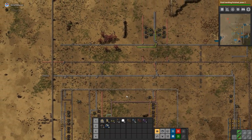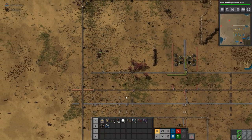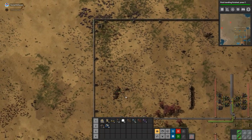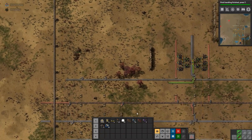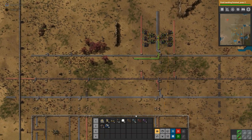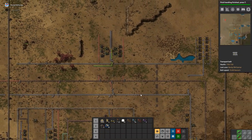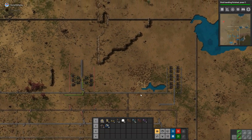We have a biter attack incoming. And we talked about building an automated defensive wall — expanding out the wall and putting a conveyor belt around with ammo on it. I think that would be quite nice to do as well, so we don't have to worry so much about biters.